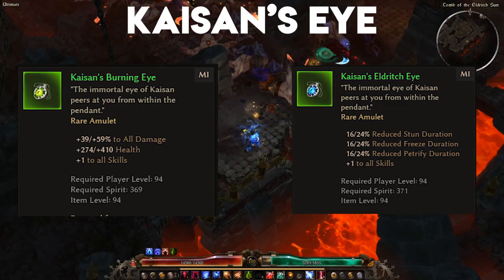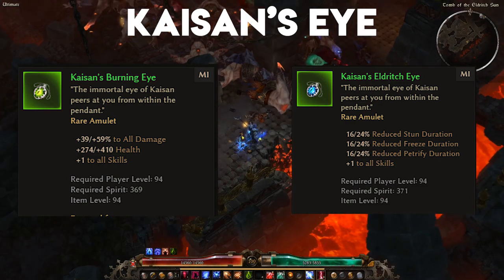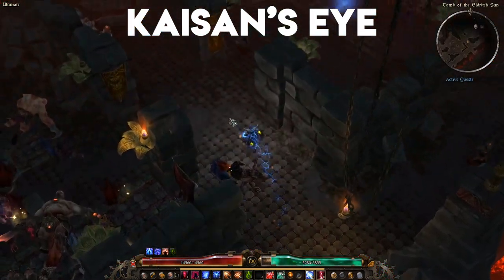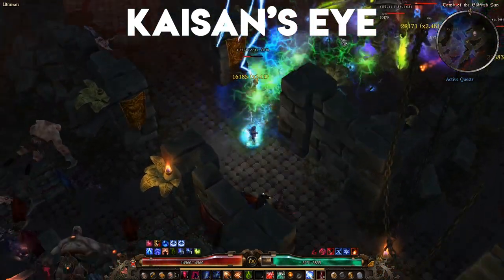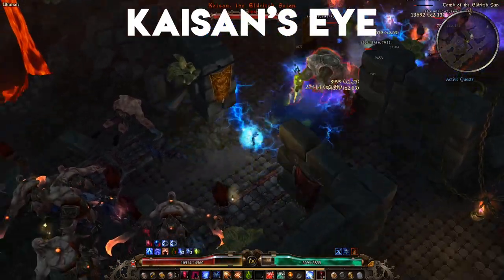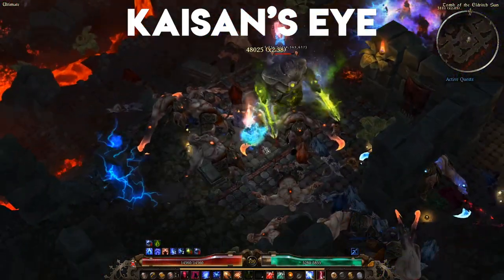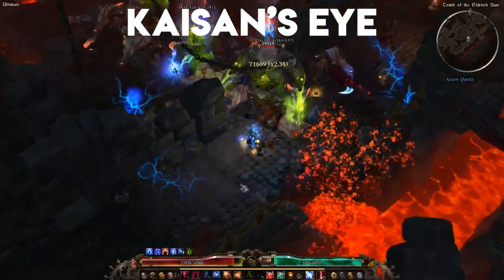This next farm features an item I use in almost all of my builds, and that's Kaizen's Eye, dropped from the Eldritch Nemesis, Kaizen. This amulet comes in two distinct flavors: Electric Lime and Berry Blast, or Burning and Eldritch. Which one you go for depends on which stats you need. If you're lower than 80% stun resistance, Eldritch is going to always be better. But if your stun resistance is capped, Burning takes the cake.